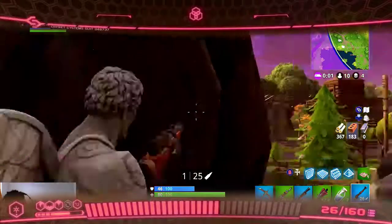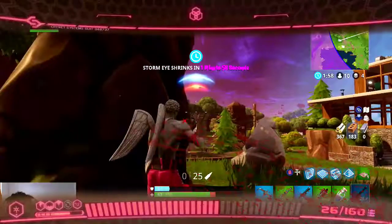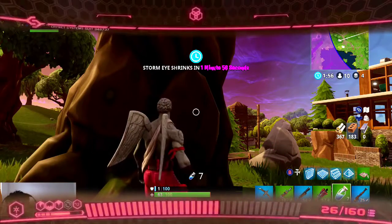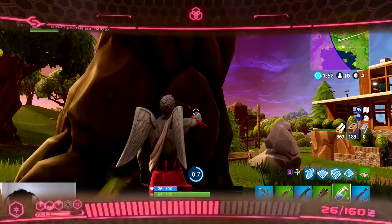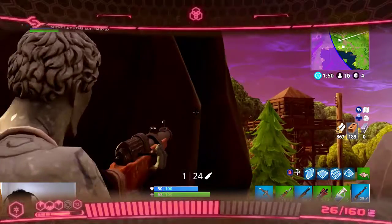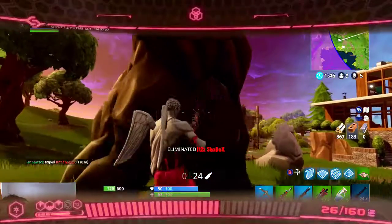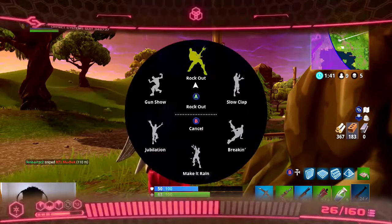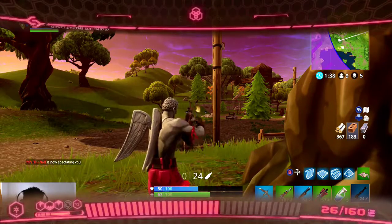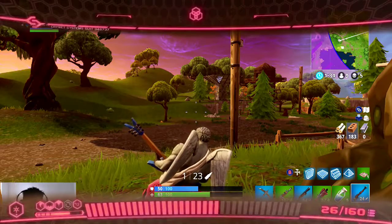Critical threat identified. Wake up Marine, this is no time for dying. Get your ass in gear and fight! NanoSuit Intrusion protected. Aim enhance. Critical threat neutralized. Fire in controlled bursts to improve your accuracy. Crouching or standing still also helps to improve your accuracy.